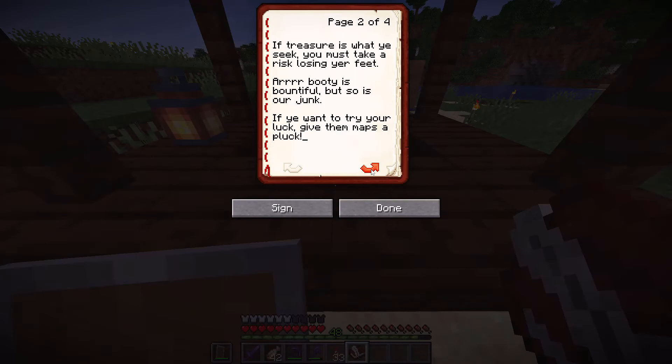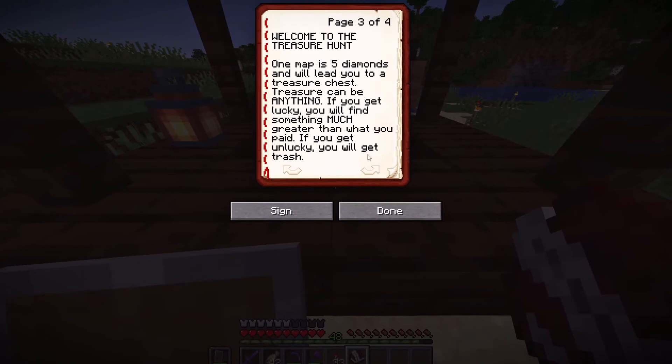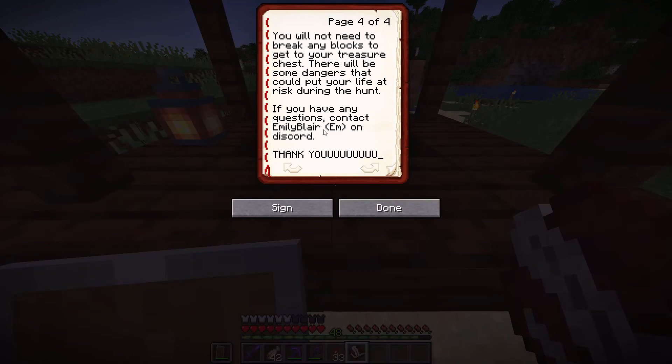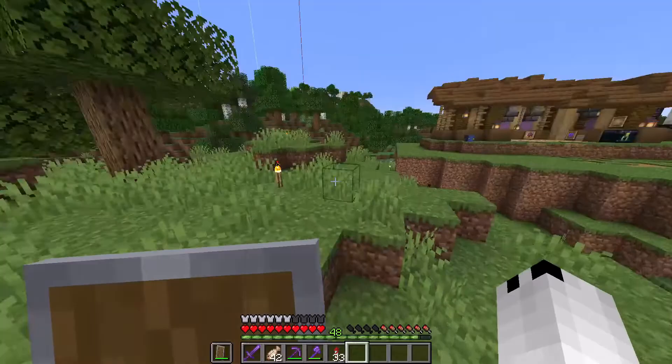Five diamonds for map instructions here. 'Welcome, adventurer. If treasure is what ye seek, you must take a risk losing your feet. Our booty is bountiful but so is our chunk. If you want to try your luck, give the maps a pluck.' One map is five diamonds and will lead you to a treasure chest — treasure can be anything. If you get lucky you'll find something much greater than what you paid; if unlucky, you will get trash. There will be some dangers that could put your life at risk. Hmm, it sounds like a scam, but at the same time I really want to get one. I'm getting distracted from my own business — I shall return another time.